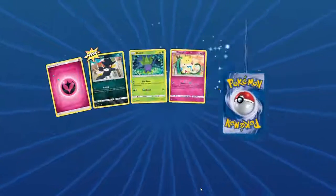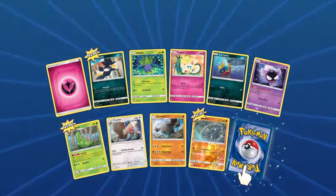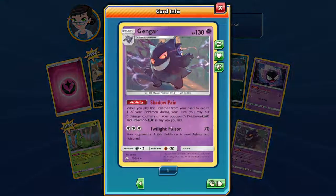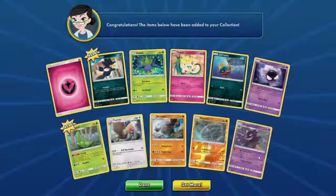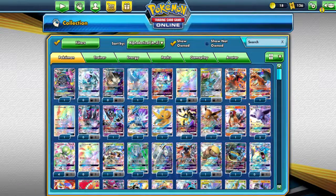Last pack — come on, give us a GX. It's not — it's Gengar, and it does damage to GX's. Twilight, okay. And that concludes the end of that pack opening.